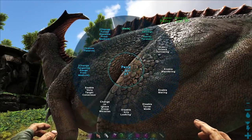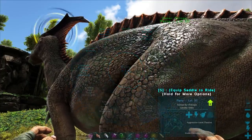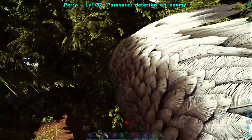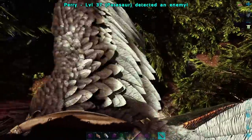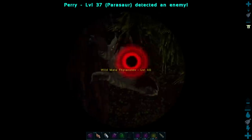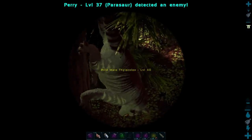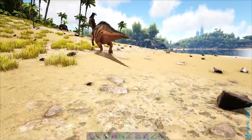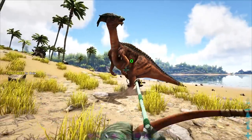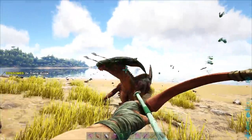Once you have these guys tamed, you can enable them in turret mode, so they can notify you of all sorts of bad things coming up on you, which opens up a world of different uses. Parasaurs are really cool — just being able to know where certain dinosaurs are located on the map at any time by having a Parasaur call them out. They're generally tamed with either Mejoberries, basic kibble, or crops in their inventory. Mejoberries are generally what I use.